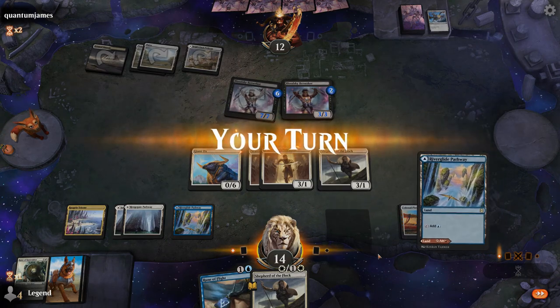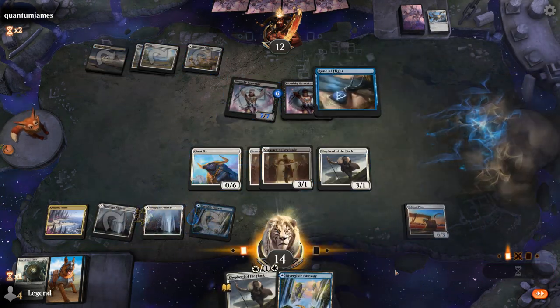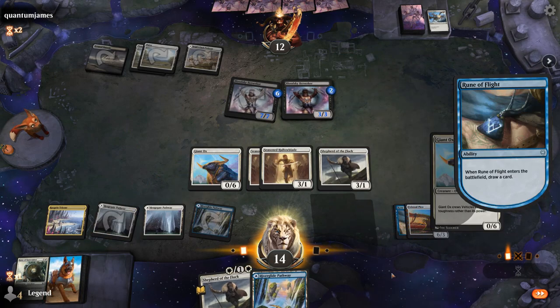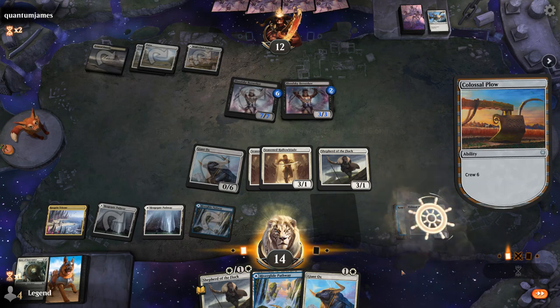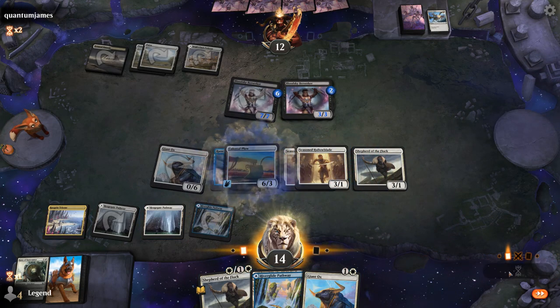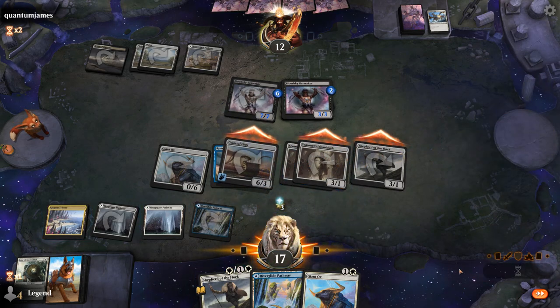Our opponent is about to get plowed. We put Rune of Flight on the Plow, crew it with another Ox — not that it matters — and turn everyone sideways. Our opponent should be dead here, and they concede.